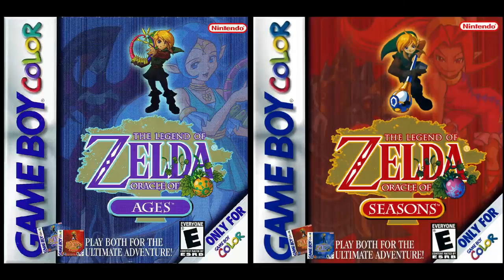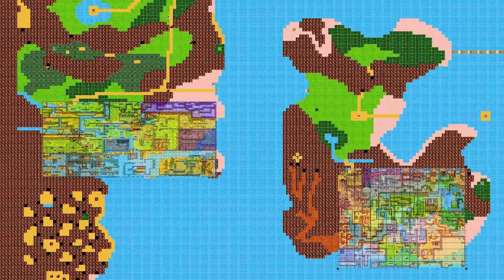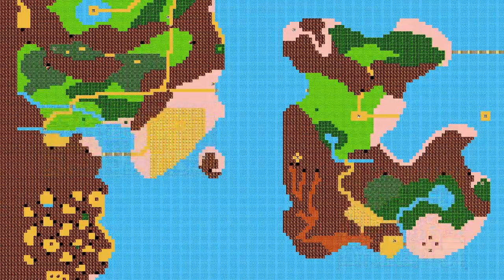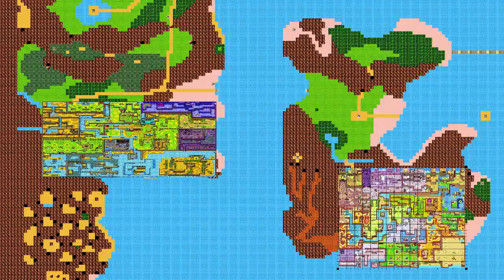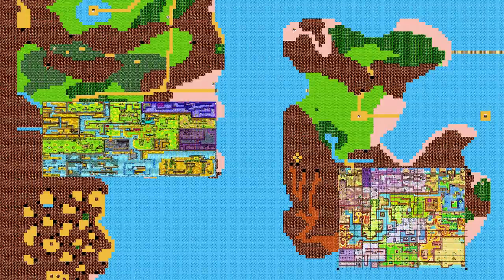Oracle of Ages and Oracle of Seasons, both for the Game Boy Color from 2001, give us the lands of Labrynna and Holodrum. They are not Hyrule, but it seems lazy to just leave the maps here, so let's overlap them with the map from Zelda 2. The river kinda fits... and the island... I don't know. It's almost 2am and I'm tired, and we're not even halfway there!